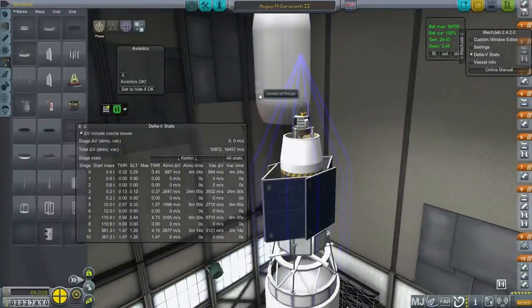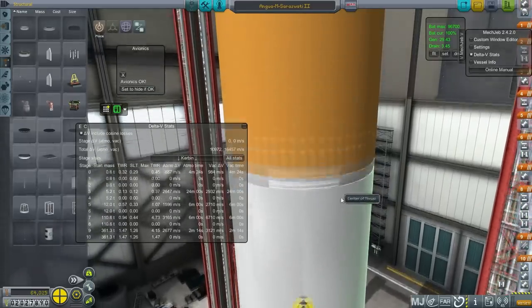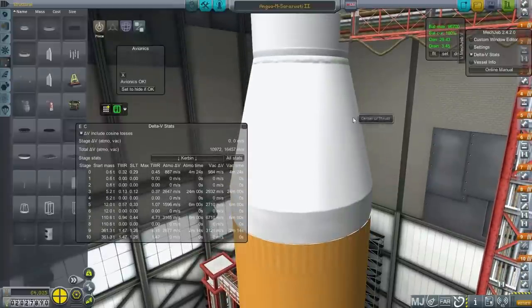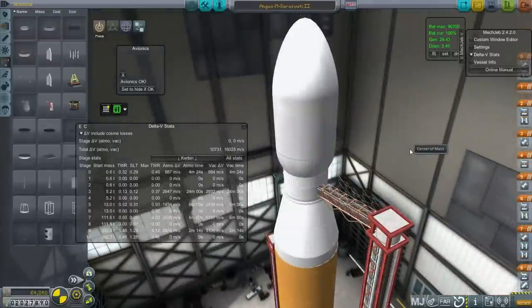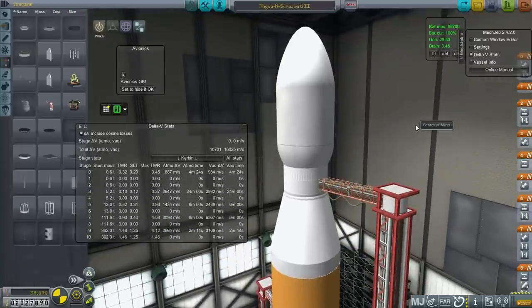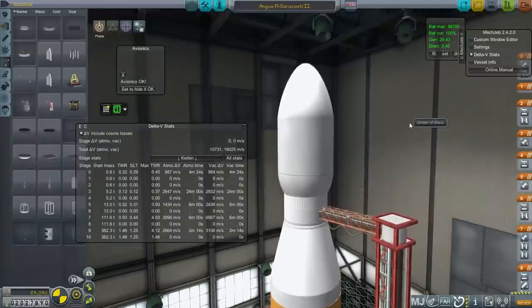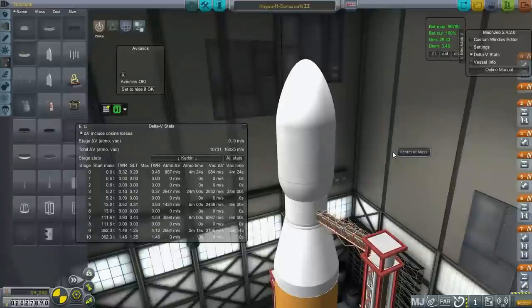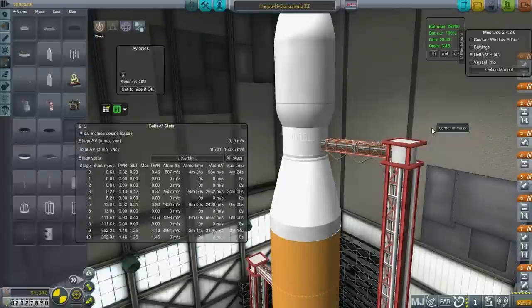The amount of fuel is the same all around. I've added some separation thrusters to this portion here so I can separate a little bit more cleanly. I've added precise node, and I'm also going to add Transfer Window Planner — I'm taking Mars seriously here. I'm going to try and hit the mark quite right instead of using the little tweaking handles on the maneuver node.